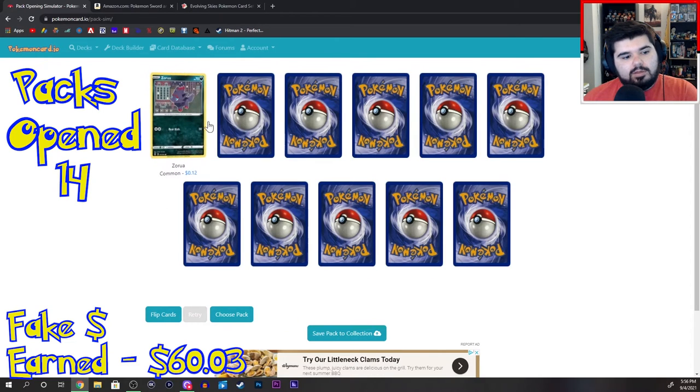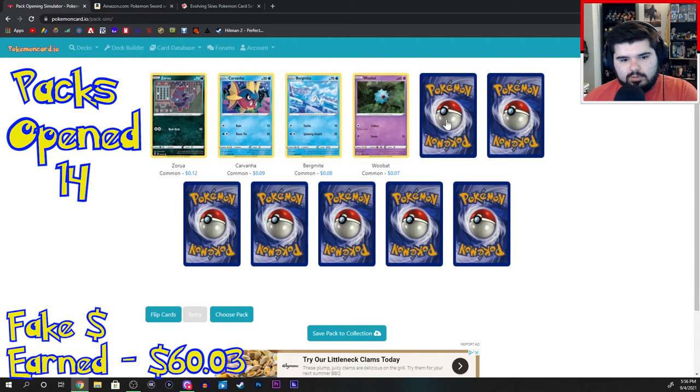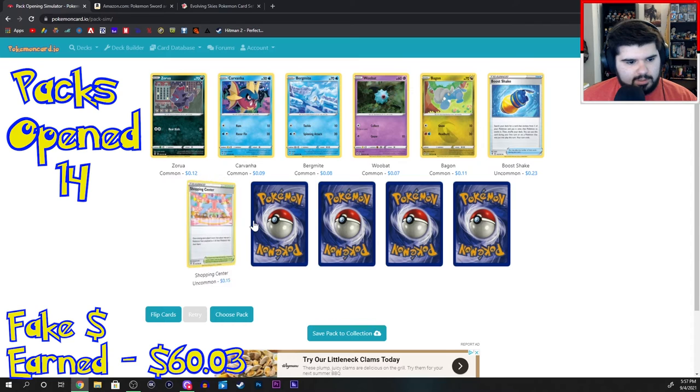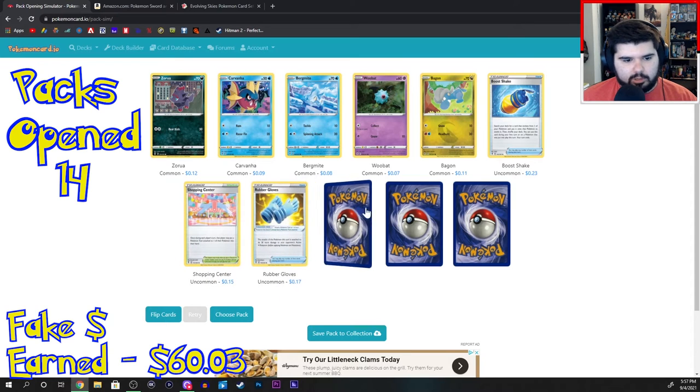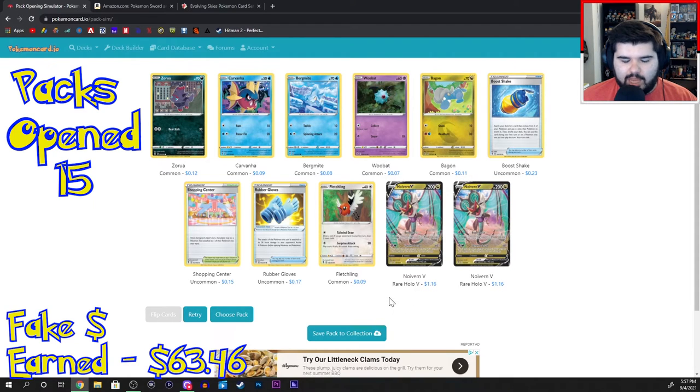Pack 15: Zora, Carvana, Bermagate, Woobet, Bagon, Boost Shake, Shopping Center, Rubber Gloves, Fletchling. Noivern V. And another Noivern V! How often does that actually happen in Pokemon packs — you get two of the same card back to back?